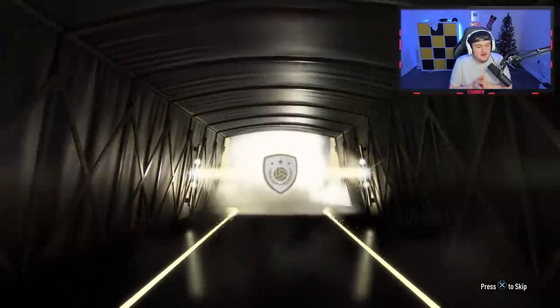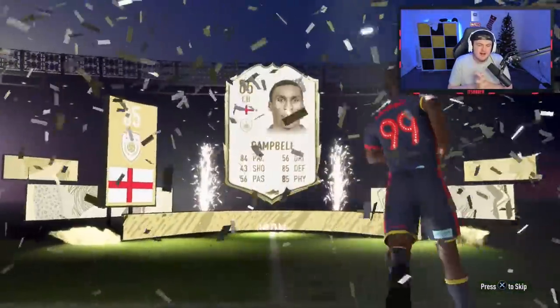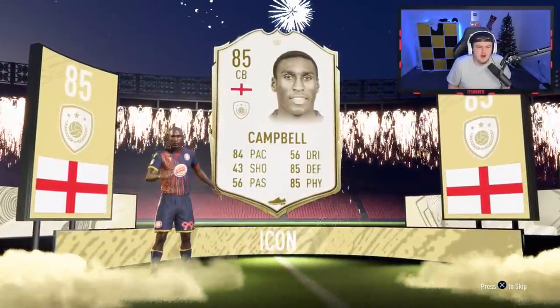It's going to be English. Sensor back — if it's Rio Ferdinand, that's good. Go on, be Ferdinand, please. It's Sol Campbell. I don't know how to feel about this one really, because I think it's a good card. I think 84 pace, 85 defending, 85 physical — good stats.